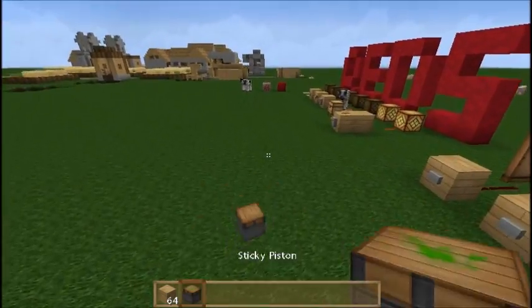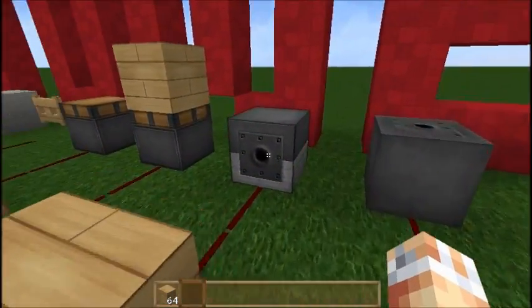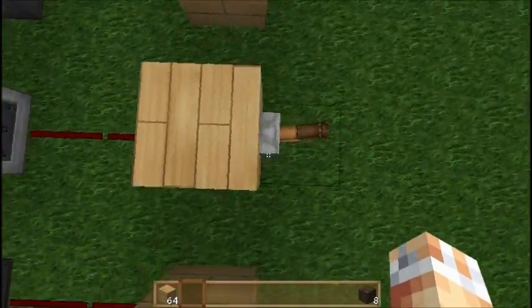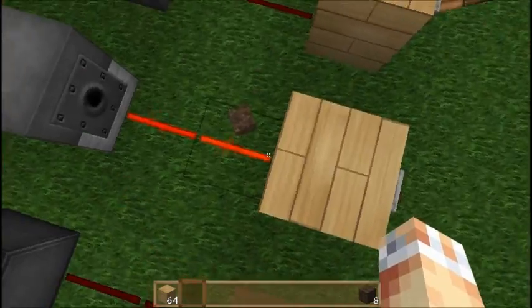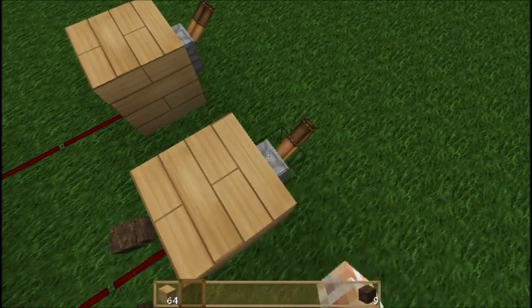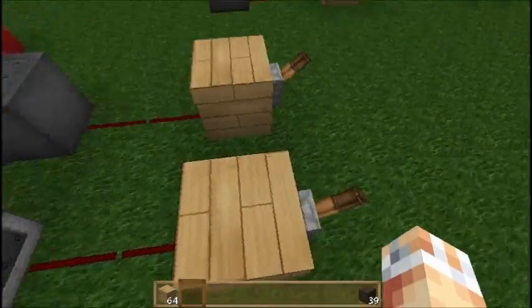On to dispensers. We've got a dispenser here and we can face these any direction. If you right click on the dispenser, you'll see an interface that allows you to put things in - you can stack up to 64. Let's stick some dirt in there. When I flick this lever, we're actually going to see a little block of dirt fly out. Every time it gets a pulse of Redstone, it's going to shoot that block. If you keep activating it, blocks keep flying out. We can actually put buckets of lava and fireworks in these to make them more exciting.